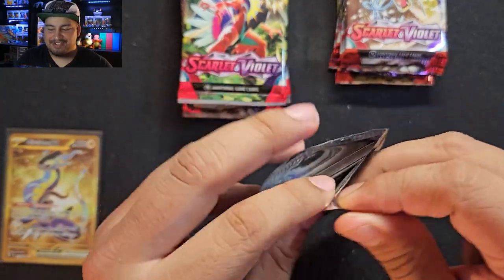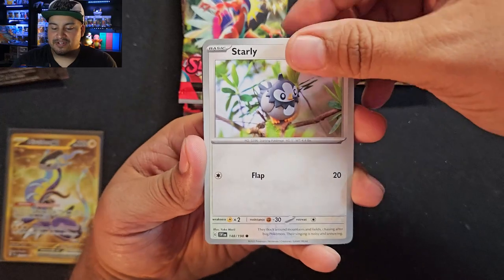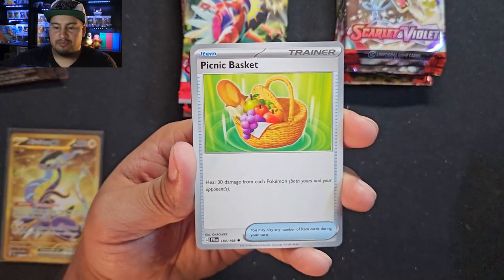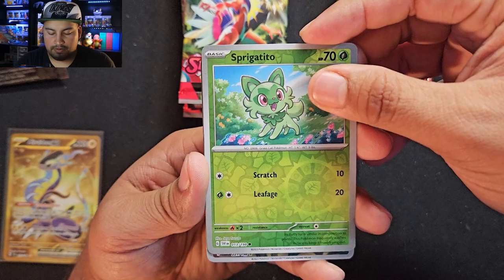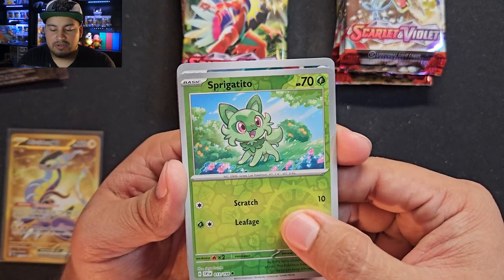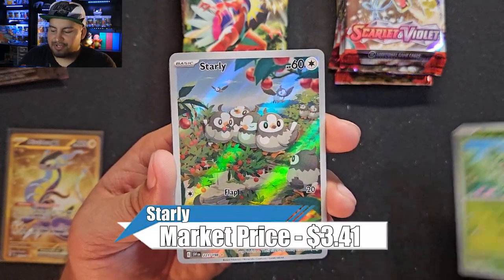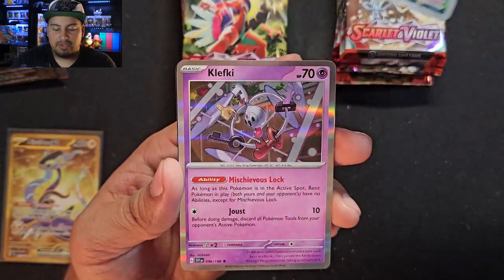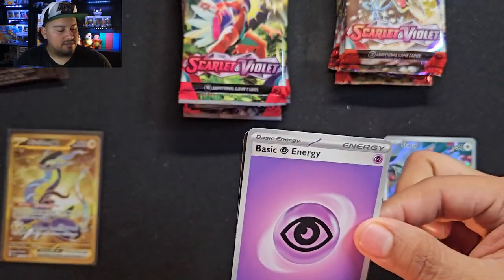Back to Scarlet — what do you got for me? Starting with Starly, Tarountula, Wattrel, Croagunk — haven't seen much of him — Pachirisu, Picnic Basket, Bombirdier, Sprigatito reverse. This is an Illustration Rare — it's a Starly! I already have this one, but I'll take another one. That's my first dupe of the Illustration Rares, so I'm okay with that. And we have Klefki. I'll take a Starly — with a Psychic Energy to go with the Klefki.